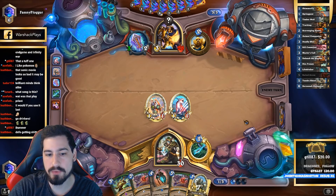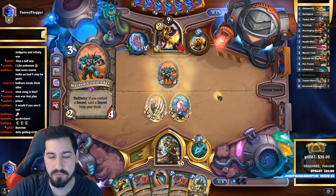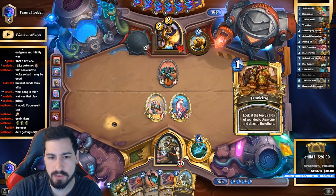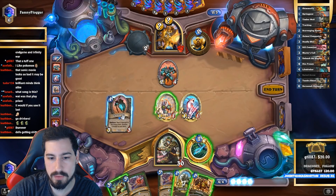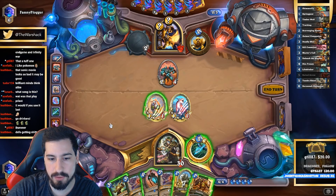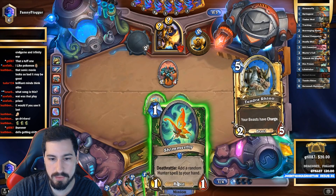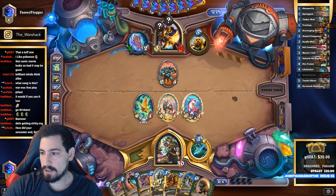I don't know if playing Master's Call there was better than the Spring Paw — probably was, because this isn't utilizing mana to the fullest. It makes Life Drinker not on curve either. But either way this goes face. I'm at full health so Master's Call just looks better — it's also a bigger minion to get hit by this, and these guys get traded into, so it does get the beast out of our deck.